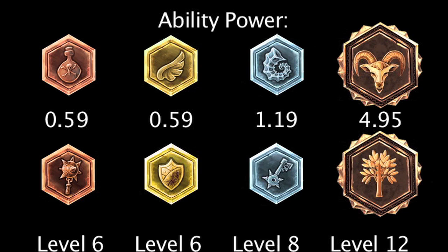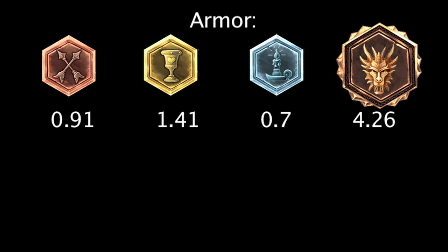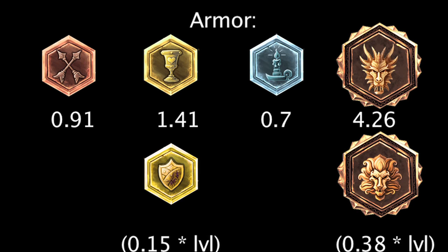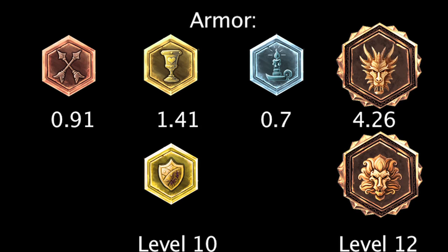Marks, seals, glyphs, and quintessences of armor will grant 0.91, 1.41, 0.7, and 4.26 armor. Scaling seals and quintessences of armor will grant 0.15 and 0.38 armor per level. Scaling runes will grant more armor at levels 10 and 12.